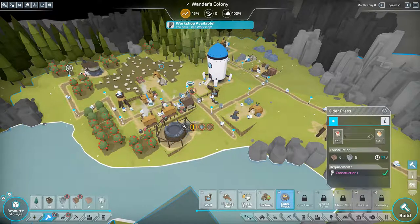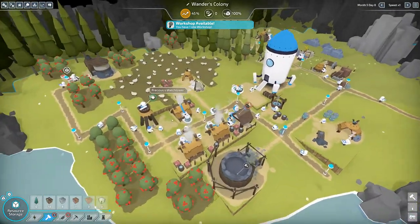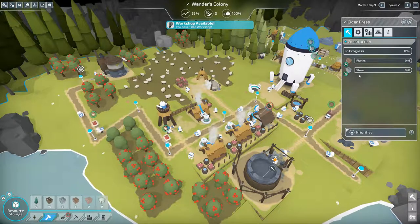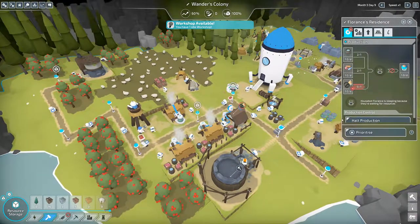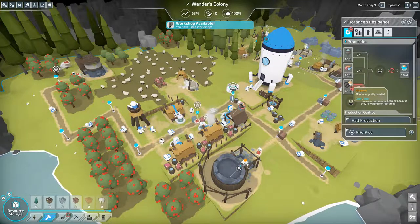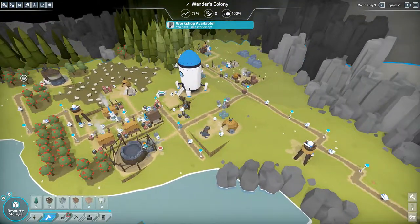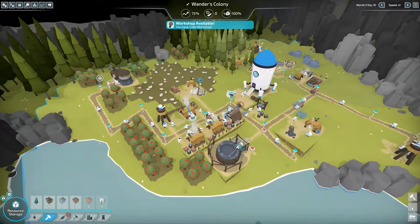Put the cider press there — that'll work. Here come the apples, and then the cider press will take the apples and turn them into cider, thus giving our new level 2 residence what it needs. So the cider will go in there and it'll start producing the Level 2 energy that we need. A little bit of a hiccup, but we'll make it work.